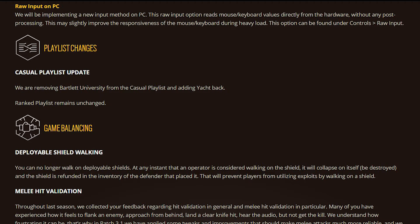In game balancing, deployable shield walking is being fixed. You can no longer walk on a deployable shield — at any instant an operator is considered walking on a shield it will collapse and be destroyed, though the shield is refunded to the defender who placed it. This prevents exploit usage, like the one in the master bedroom on House where you'd stand on a shield to see over the cupboard into the hallway.